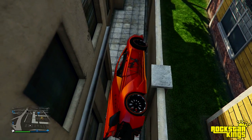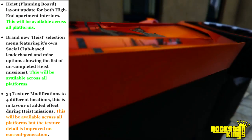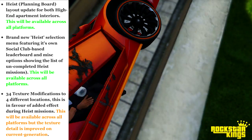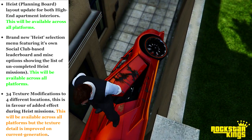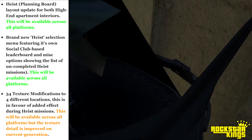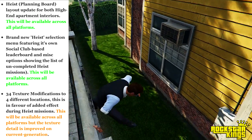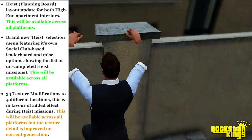First off: heist planning board layout update for both high-end apartment interiors — available across all platforms. There's also a brand new heist selection menu featuring its own Social Club-based leaderboard and misc options showing the list of uncompleted heist missions, also available on all platforms.